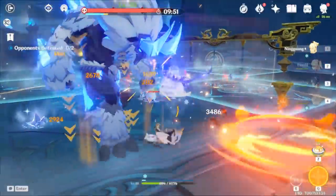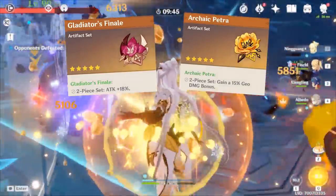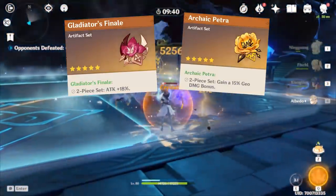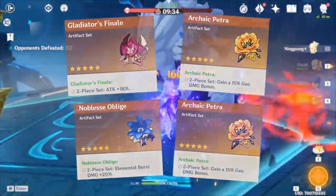Moving over to artifacts, the combination of two-set bonuses from Gladiator's Finale and Archaic Petra is going to be the best bang for your Mora. It's basically caveman logic to boost attack as much as possible with the set bonuses. If you're having trouble getting decent pieces of these artifacts, you could also consider swapping Gladiator's for Noblesse Oblige to boost your burst's damage.